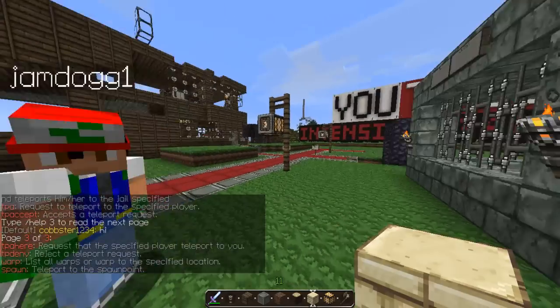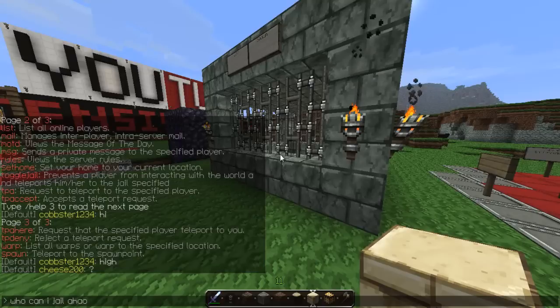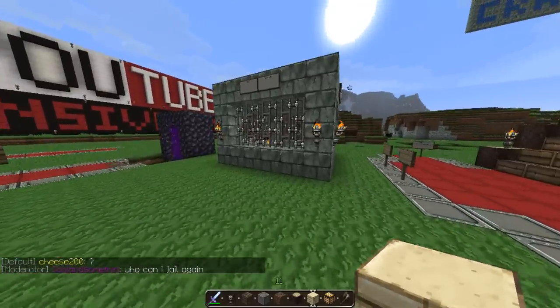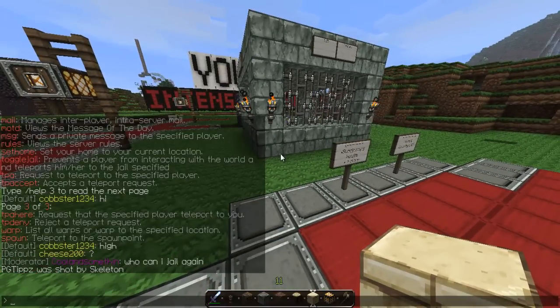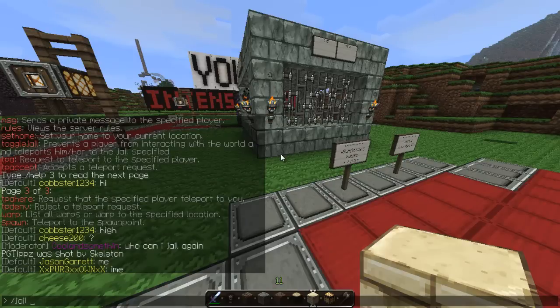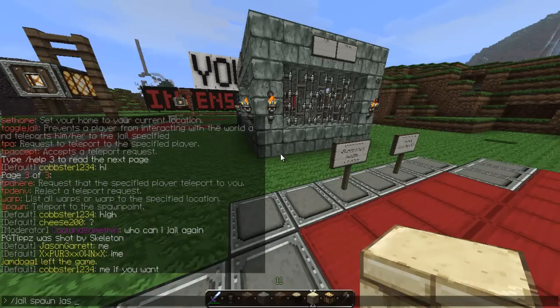I've already spoken to a few guys about this. I'll show you two different ways of jailing people. Here's the jail by the spawn. First off you do /jail, then the jail name — which is 'spawn' because the jail is called spawn — then the player name. You don't have to do the whole name, just the first bit that's unique on the server, then you put a time in seconds.